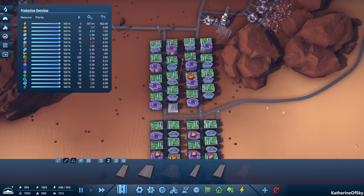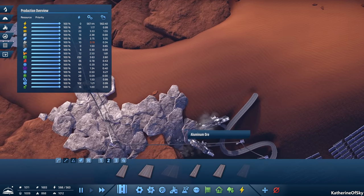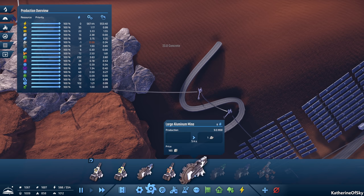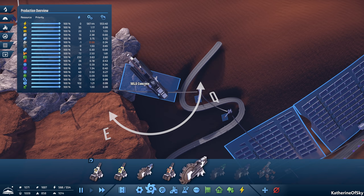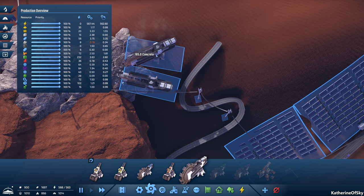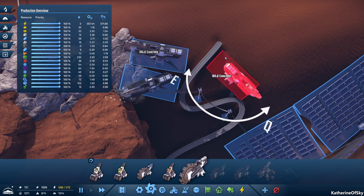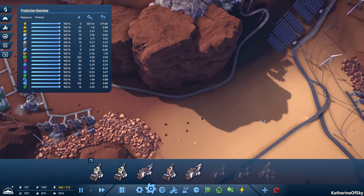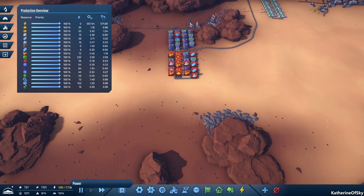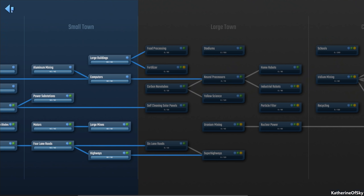Anything else we need to look at? Oh, aluminum — let's change this to a big one, let's do a large one. We'll do two large ones. Okay cool, that fits. Hooray, that's awesome. So good. And now we're over our power again. We need more power. Come on game, give us more. Oh look at this — we're almost at a thousand. Hooray.